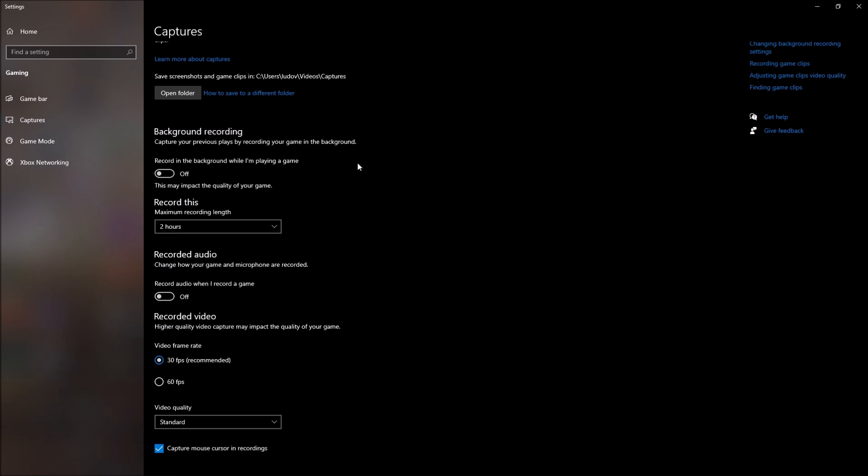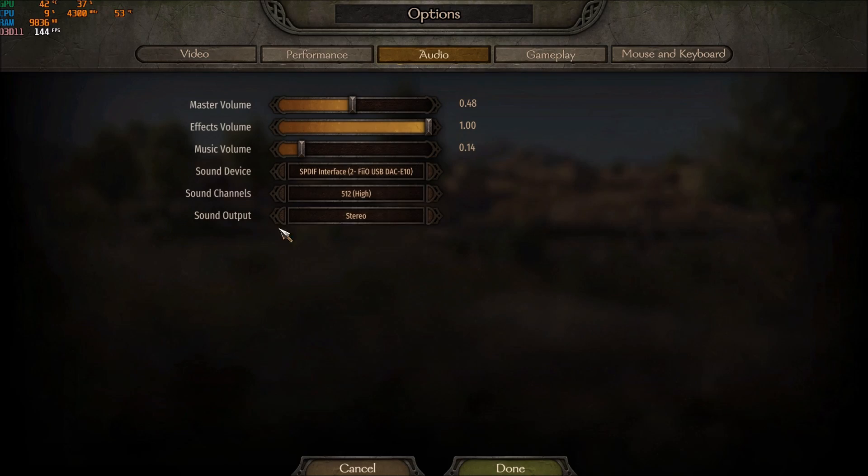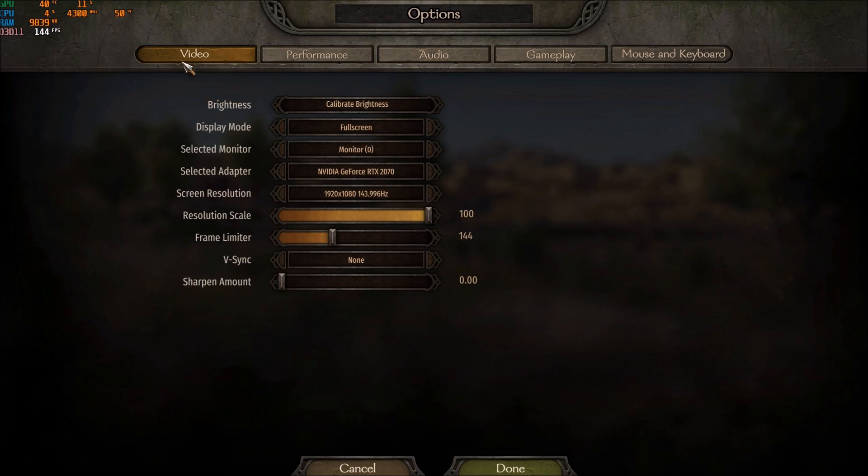Now we will go inside the game, and after that we will go into the config file to optimize your game. So let's go inside the game. Inside the game, click Options — first of all let's start with Video.